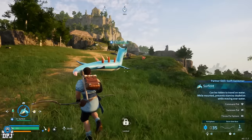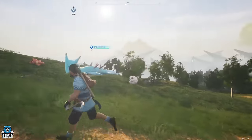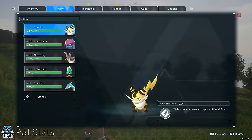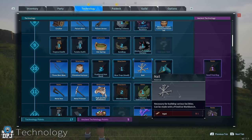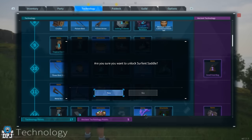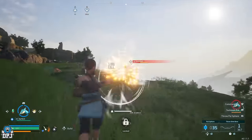Let's quickly have a look at what this other pal is. It can be ridden to travel on water, and when mounted it prevents stamina depletion while moving on water. I'm guessing I need to unlock its saddle, which I'm thinking will be quite far along - oh no, it's only level 10! So that's cool, it's actually quite easy to make.